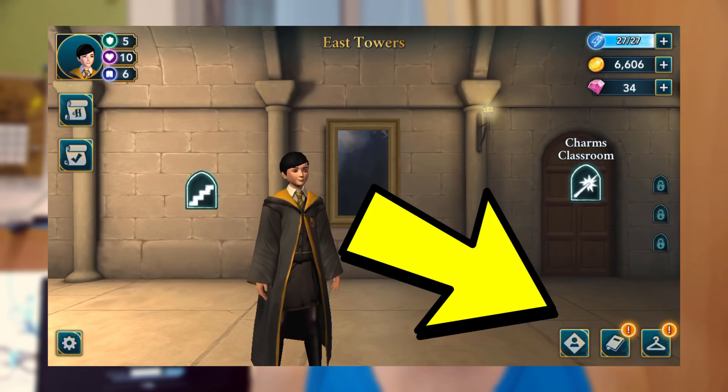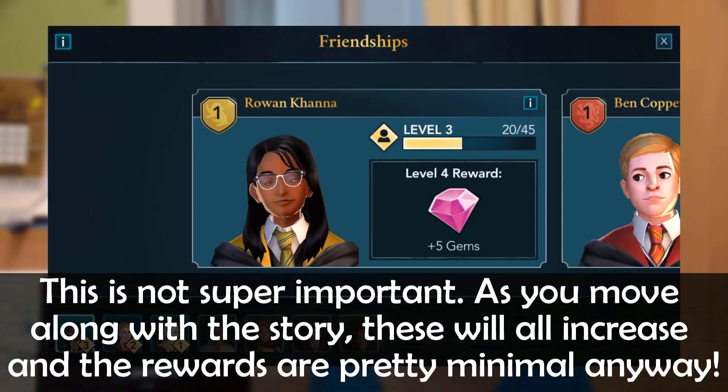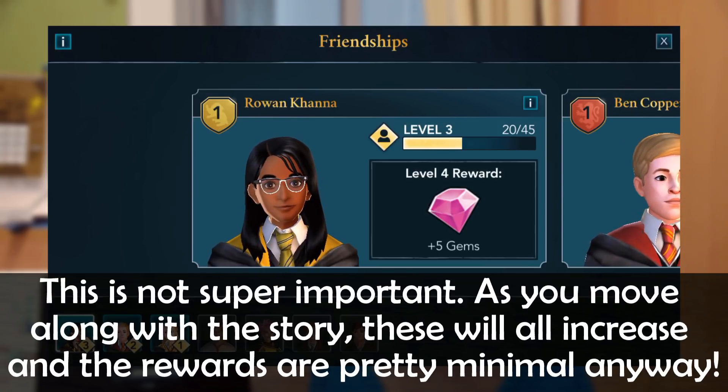The last icon in the bottom right corner with a character's face is where you can see your friendships with the other characters in Hogwarts Mystery.